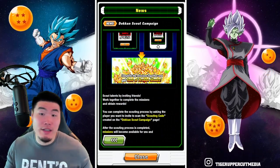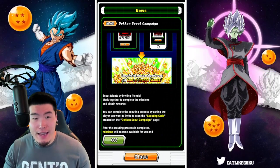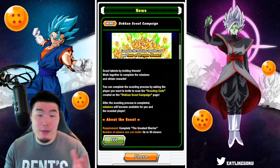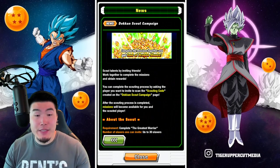That's a free multi, or more than a multi if it's discounted. A good amount of stones. It also says: scout talents by inviting friends, work together to complete the missions and obtain rewards.